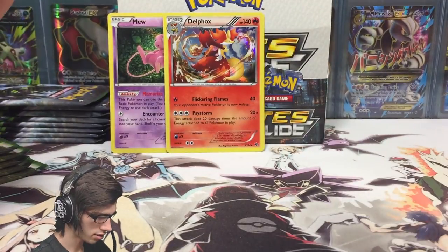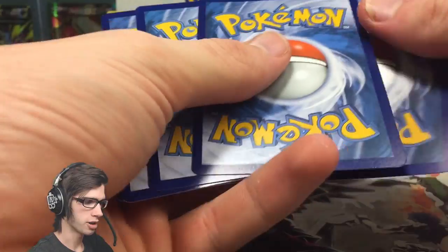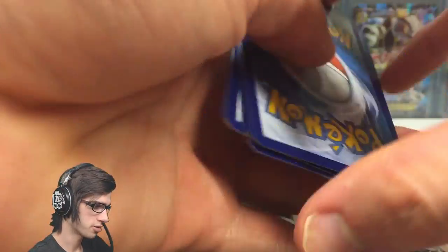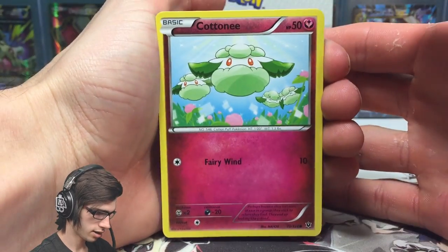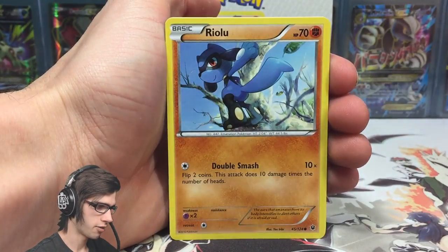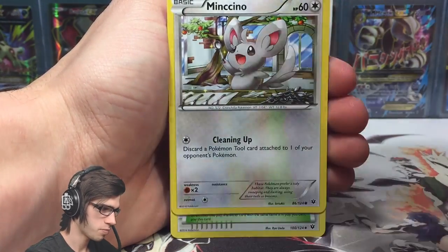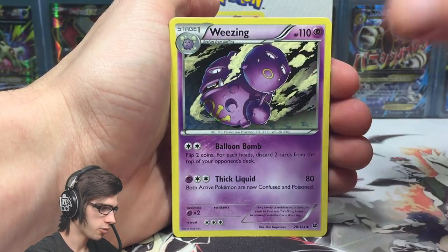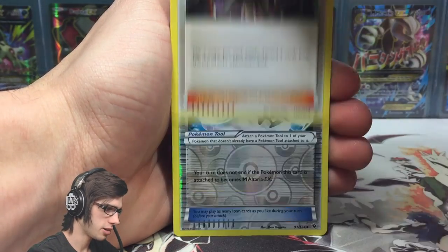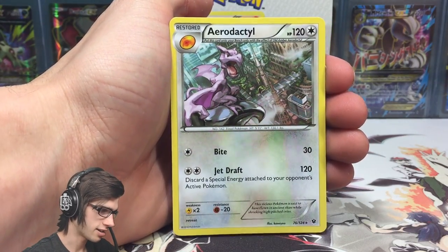There's a code card - I just like to look for words in the codes, do you guys do that too? Pack 5: we've got a Cottonee, Cottonee, Riolu, Gothita, Whismur, Minccino, Fairy Garden, a Wheezing, Team Rocket's Handiwork, Altaria Spirit Link, and an Aerodactyl.